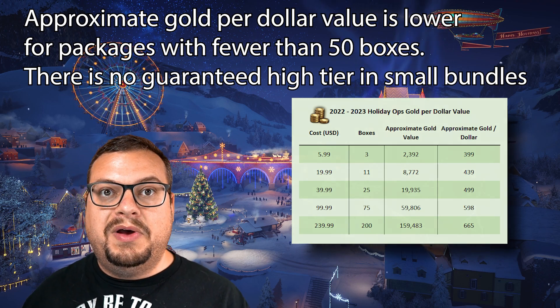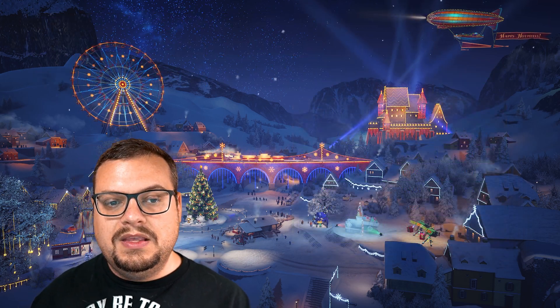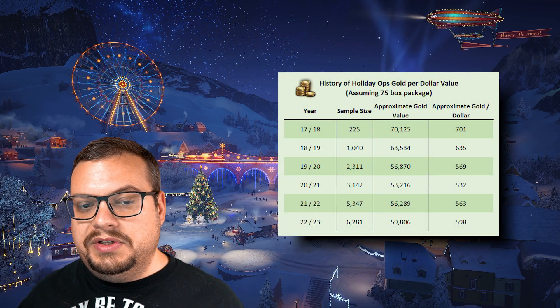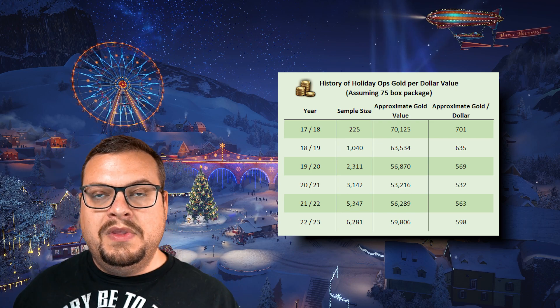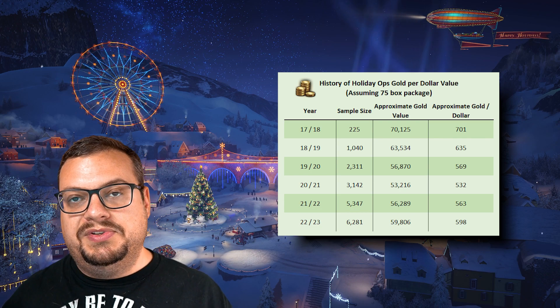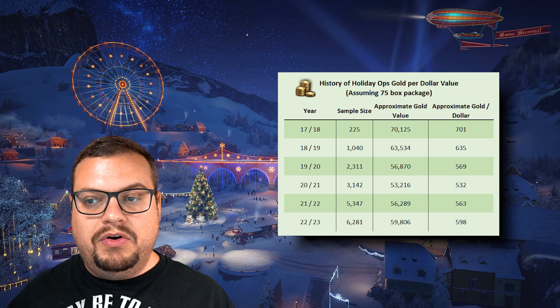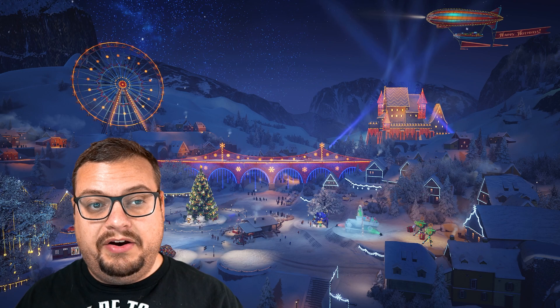If you're planning to buy boxes, I would go for at least 50. Let's compare this year's numbers to the historical value. We see a slight increase, but it's mostly on par compared to the last two years. Remember when you look at this comparison to keep an eye on the sample size — a larger sample size is going to be more representative of what you're actually going to see, so keep in mind that your drop rates may vary.